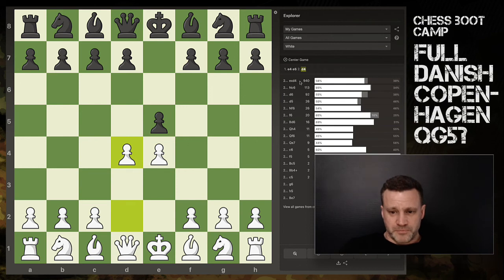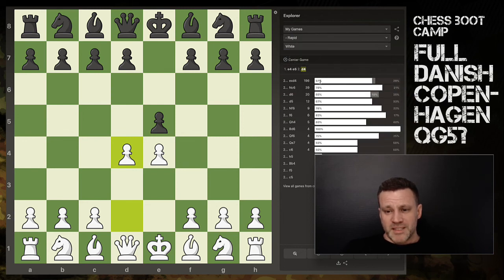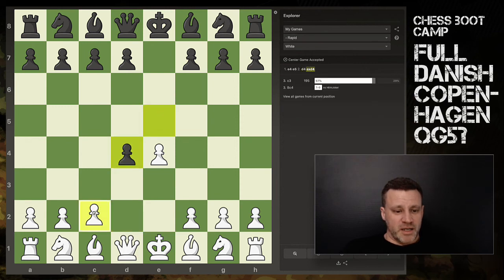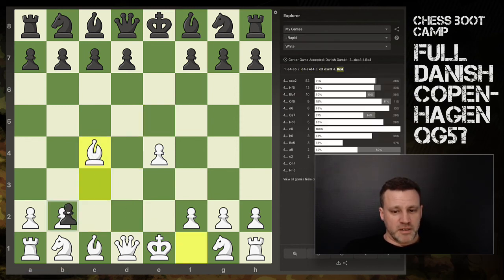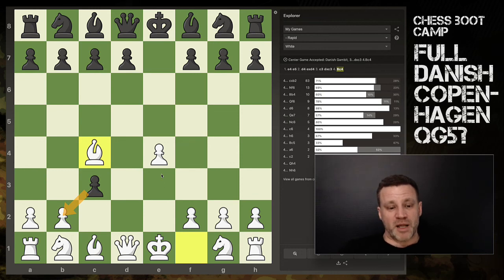Let me quickly go on the explorer and show my record with the Danish Gambit. If he takes d4, all games I've got a 58 to 38 win rate even in rapid. 67% win rate if they go here, and if we get the full Danish with c takes b2, a 71% win rate in rapid compared to 28% for black. And that's before I knew all this extra secret stuff that I've been looking up and sharing with you guys. Really cool - the fun doesn't stop, it carries on and on. Hope you're enjoying this, thanks for watching, see you soon.